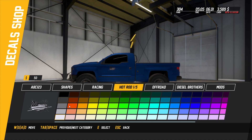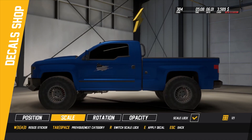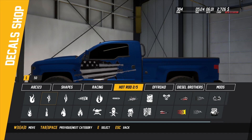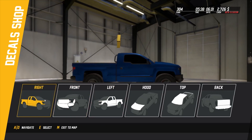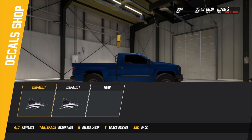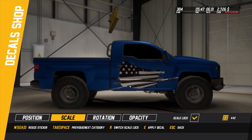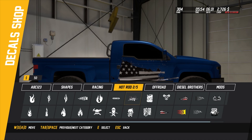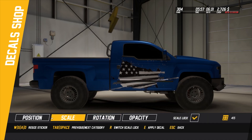Hot rod - this one we did white. Scale it - we could probably work out how big the decal was. Apply decal. Go to this one and select sticker - wow, what's going on here? Where has it gone? Select, select - 442. Okay done. It's that one - 442.